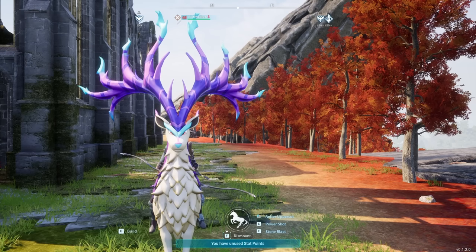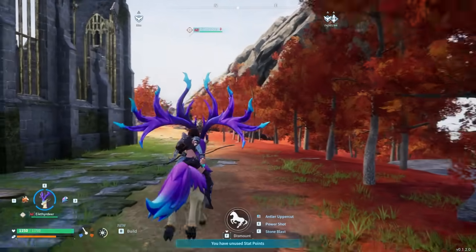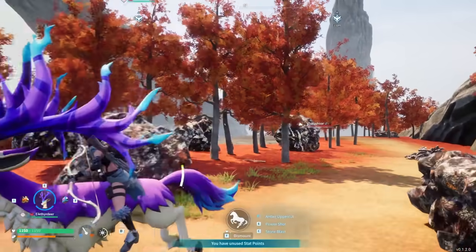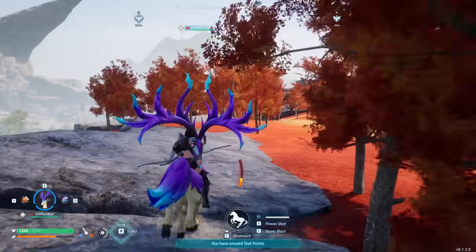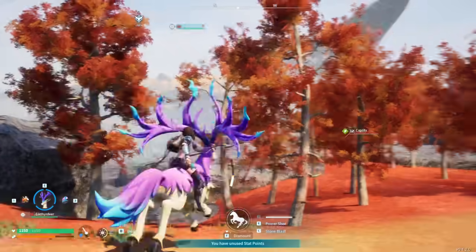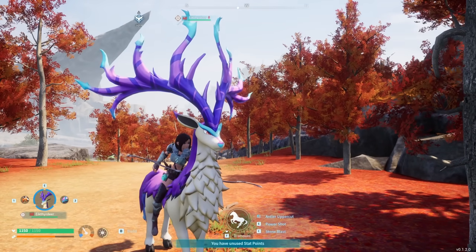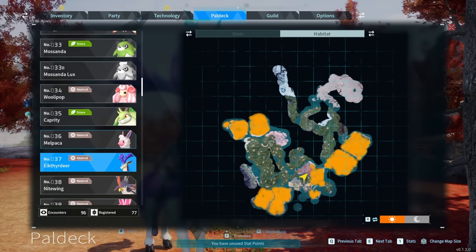Coming in at number 3 is Icthidyr — one of the best all-around universal mounts. Starting around level 12 you can saddle them up and use them all the way until very late in the game. There aren't really any ground mounts faster. When running, you can use the antler uppercut to cover a ton of ground super fast. Spamming antler uppercut will get you across the map faster than just about anything for the first 40 or so levels. On top of that, when used at the base, Icthidyr can do lumbering and gather trees for you. You can find Icthidyr at these locations on the map.